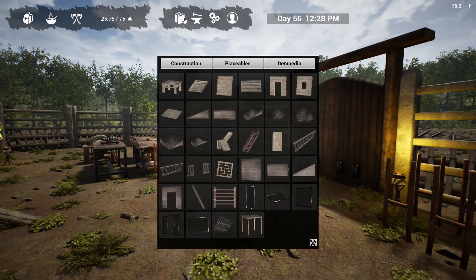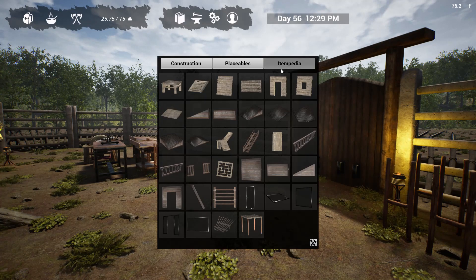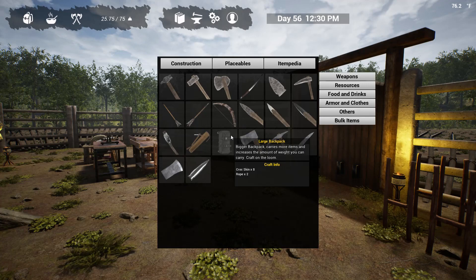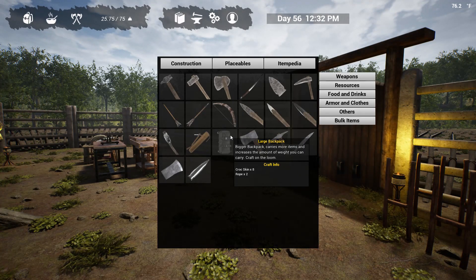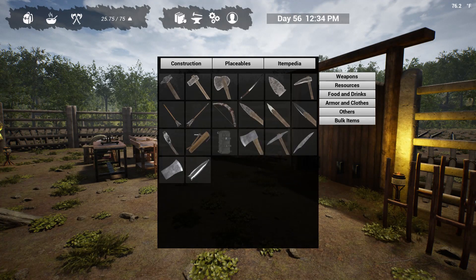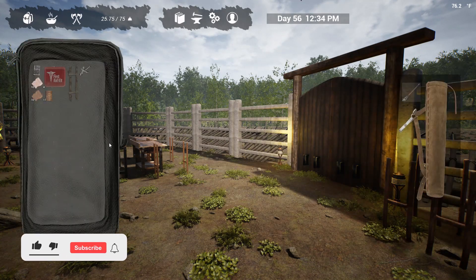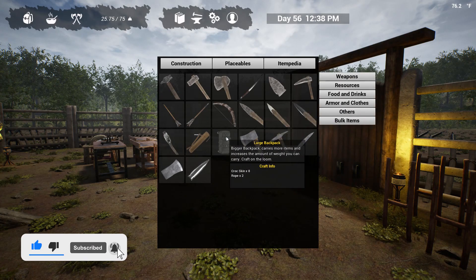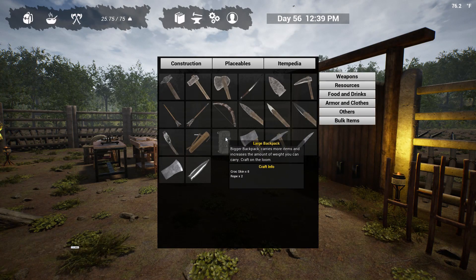Hit I, go to the little books up here — the itemapedia — go to weapons, and you'll see the large backpack. This is going to increase the weight capacity from 50 to 75, and it also increases the overall capacity in the backpack. To make it, you're going to need 8 crock skin and 2 rope. Keep in mind you do have to craft it on the loom, as the description says.